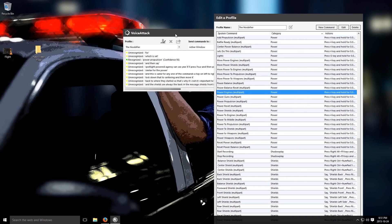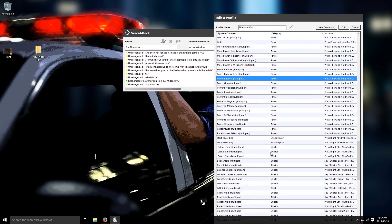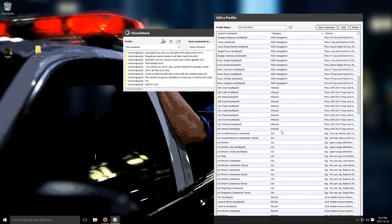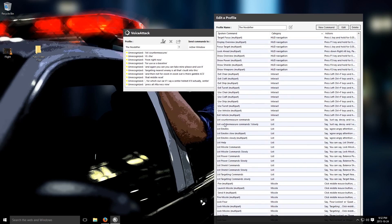Anyways, it's good to disable this when you're not trying to talk. I've also got it built into some stuff like Shadowplay — it'll press Alt and F9. For my Track IR, if I say 'center helmet' it'll actually center and reset. And then zoom in, zoom out is there. Gimbal locks. Targeting nearest enemies. All that's built into this. And again, you can take mine, please, and use it or use it as a baseline. 'List countermeasure commands. Just say deploy and I will fire a chaff and a flare for you.' Sick.